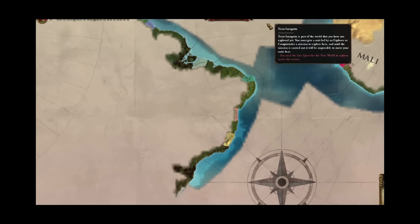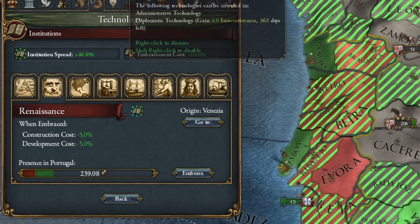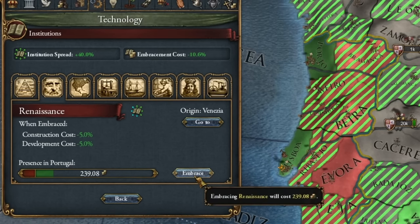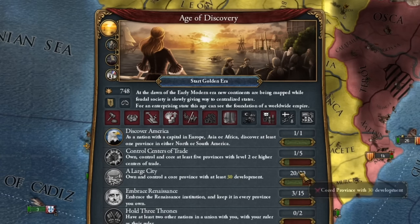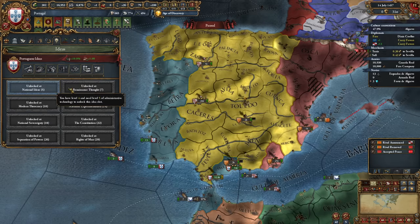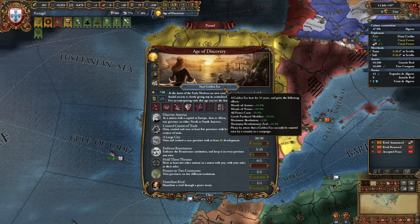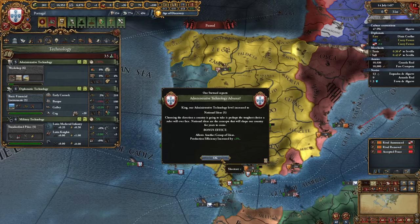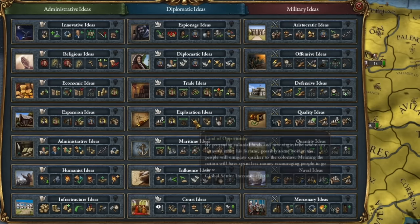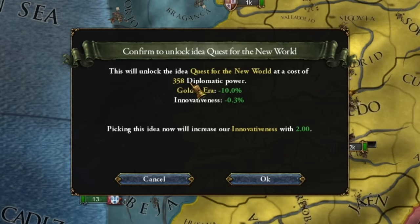We're making a pretty decent income with this Portugal. I'm embracing the institution because I need to hurry with the technology, and more importantly I'm kicking off the golden age now. Normally I'd usually save this until I had two ideas to develop at once, but this time I'm doing it way earlier. This will allow me to cheaply introduce the fifth administrative technology, which means I can instantly go for exploration ideas. This lets me develop them for 358 points — quite a saving.